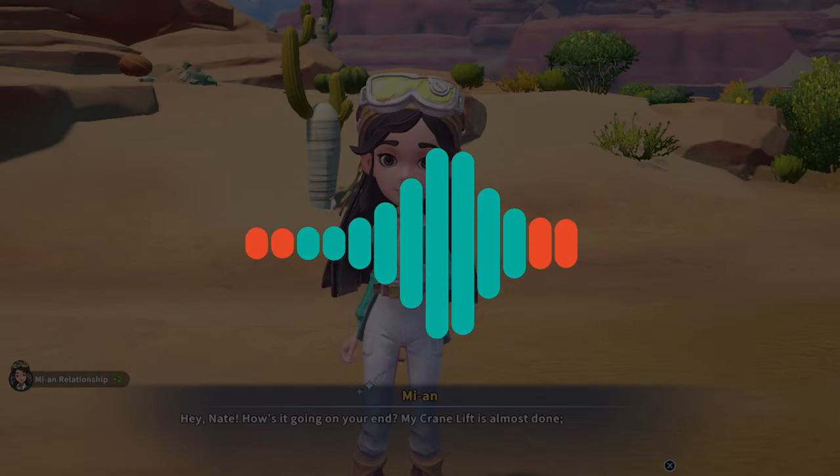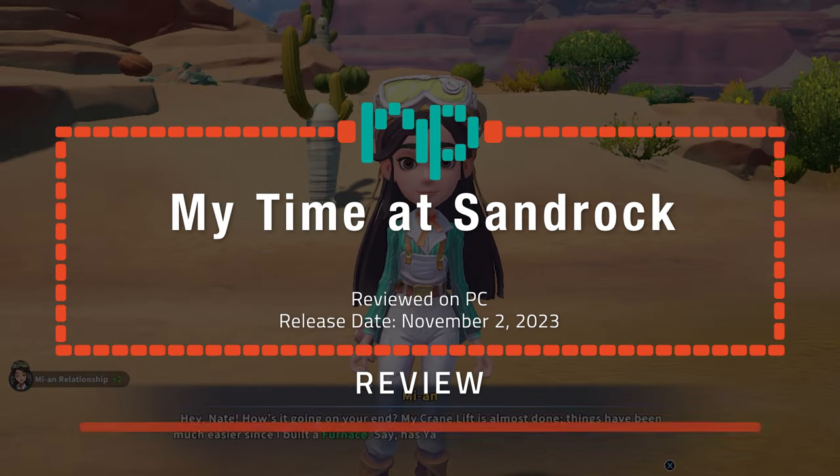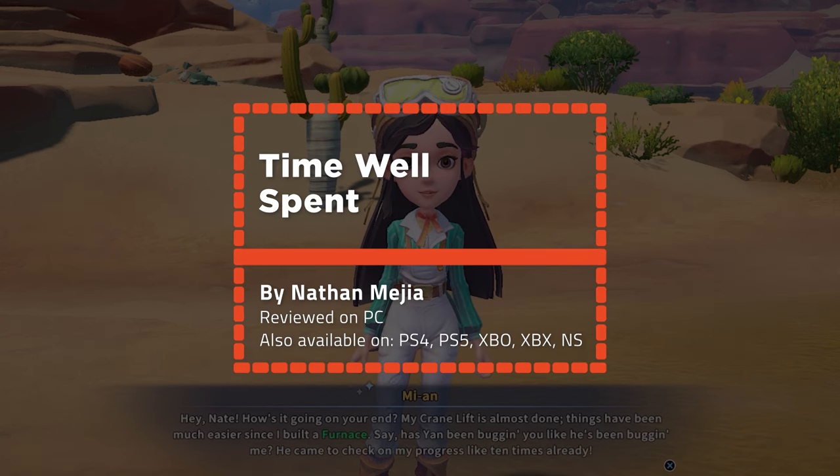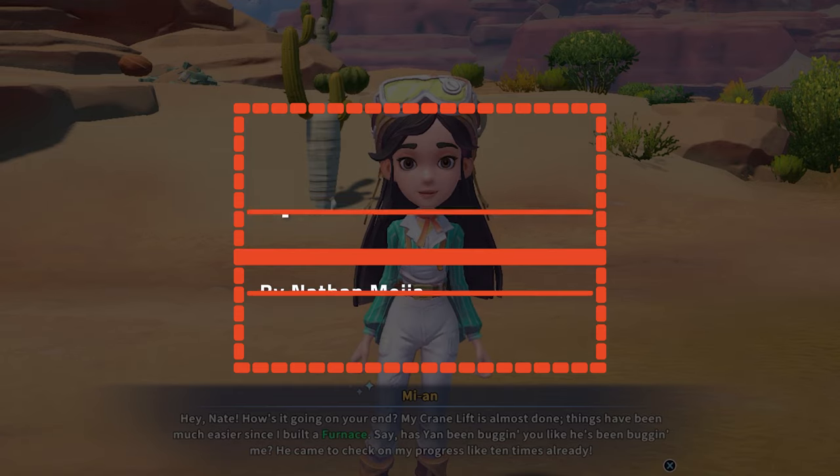How's it going on your end? My crane lift is almost done. Things have been easier since I built a furnace. Has Yen been bugging you like he's been bugging me? He came to check out my progress like ten times already.